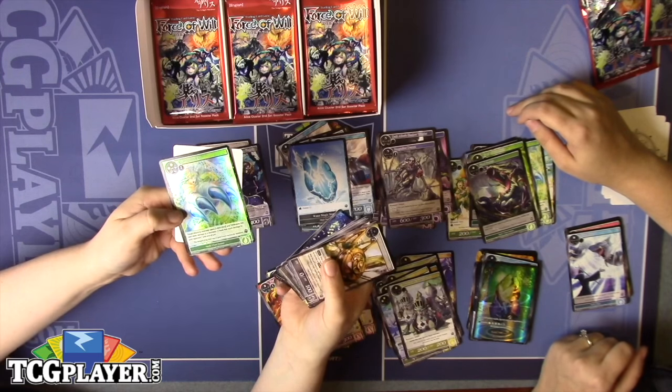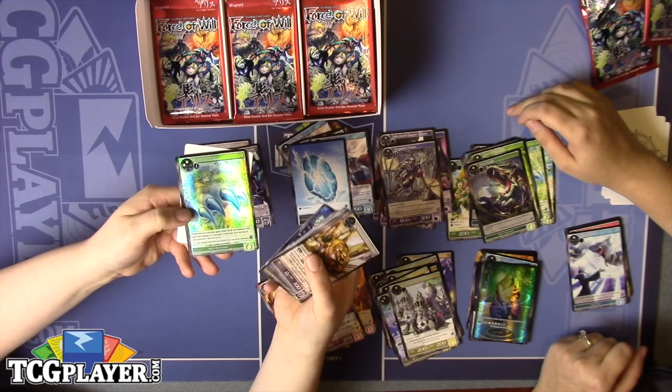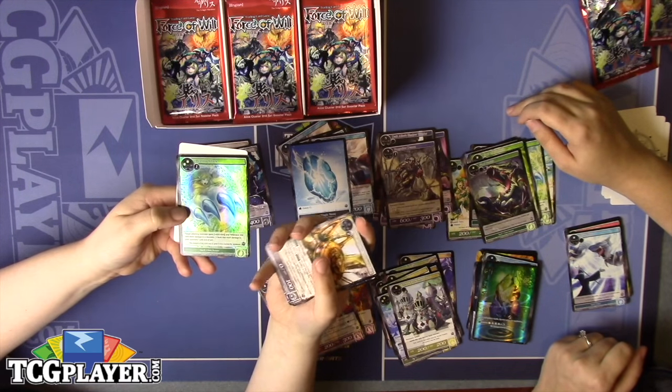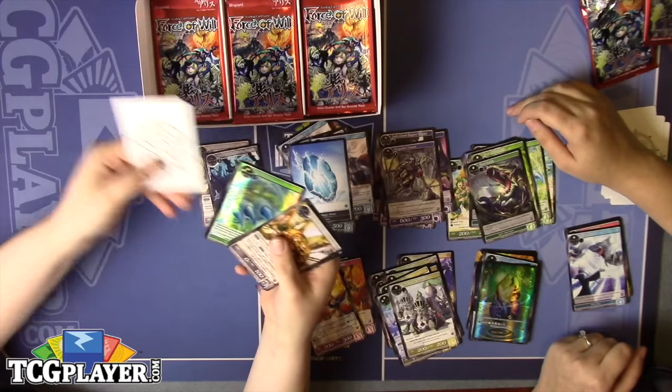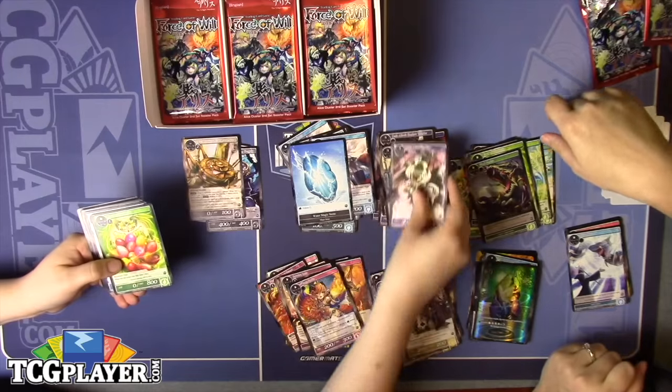A nice foil Beastly Attack, which is not a great card, but when you pair it with the likes of Crimson Girl in the Sky or Prisha, you can double the trouble with that combo.